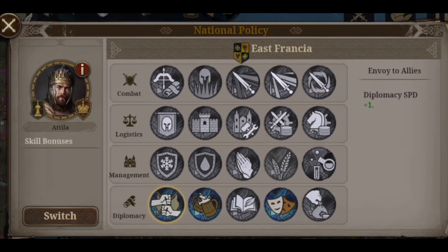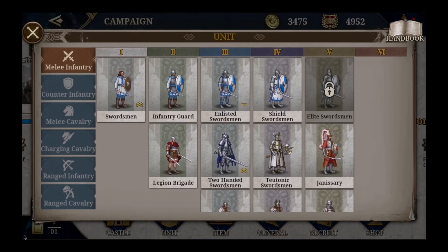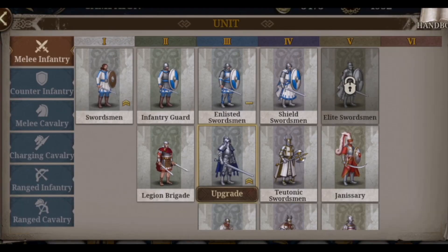Very interestingly, we can look at this national policy screenshot. Apart from diplomacy, there is also management, logistics, and combat — you can invest in research and improve certain areas. One of the key points of the game is over 300 troops.